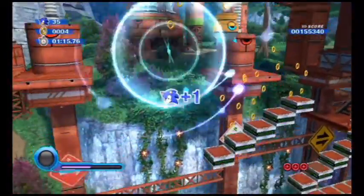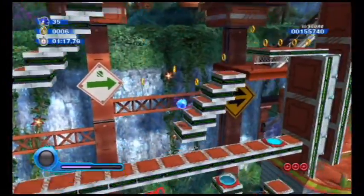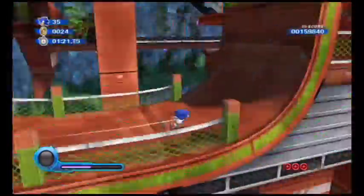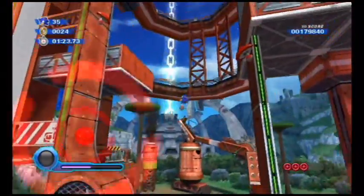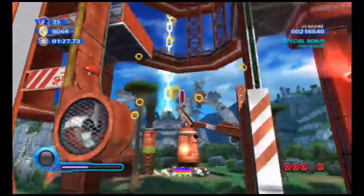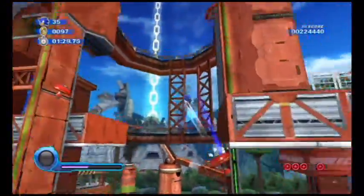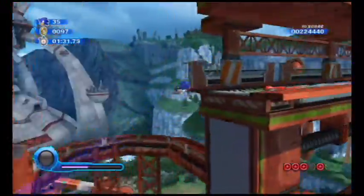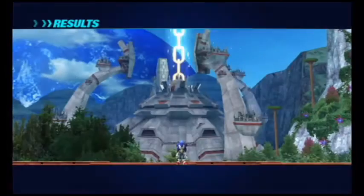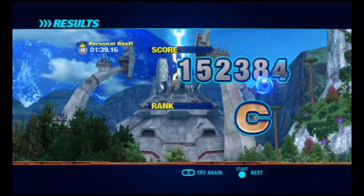If we jump over here, there's a life. We can get ourselves a little bit of life grinding going — I believe we've got 35 lives right now, so we've got plenty. If I recall correctly, the fourth red star ring is going to be located at this little trapped floor. We pretty much reach the end of the level — let's see what rank we can get.